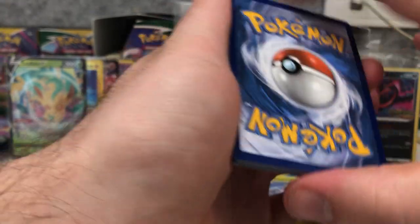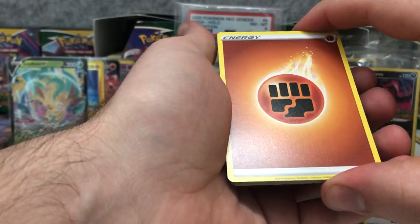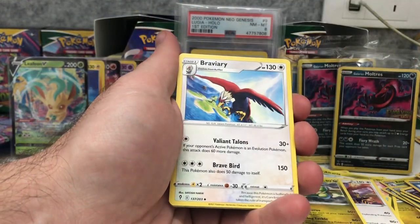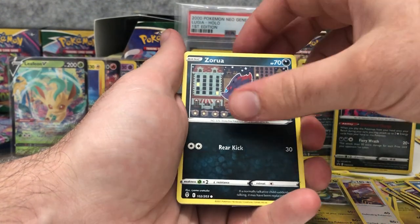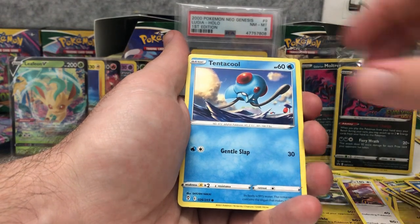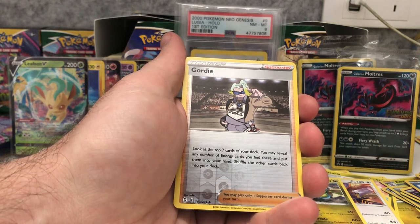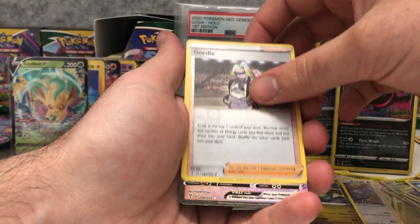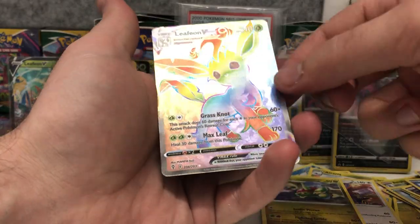Spirit Mask, Goomy, Braviary, Teddiursa, Mareep, Zorua, Tentacool, Dino, Goomy — I'm just going to get a sleeve ready for whatever this next card is. Oh — rainbow Leafeon V Max! Wow, that's really good and I already have this card too — it's such a shame, but it's such a rare pull. Very, very nice pull there.